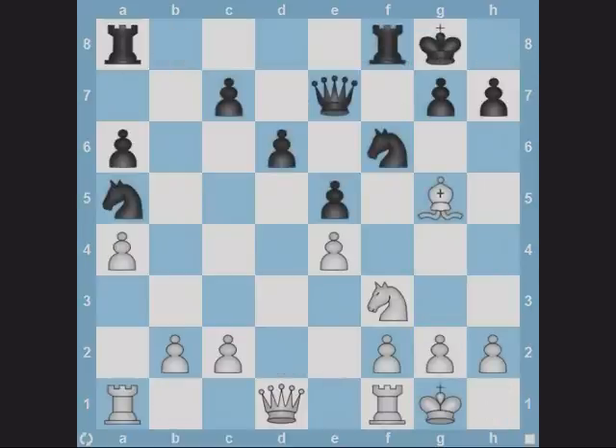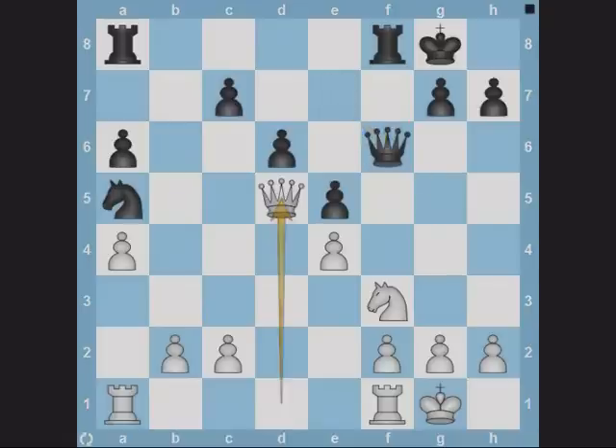In all the positions discussed so far, the forking square was not protected, so the queen could occupy it straight away. In the positions that follow, the forking square has to be loosened before the queen can occupy it. Here white intends to play Qd5, checking the king and attacking the knight on a5. However, black's knight controls d5 at the moment. So to loosen the forking square, white plays bishop captures knight. After queen captures bishop, white can go ahead with Qd5.